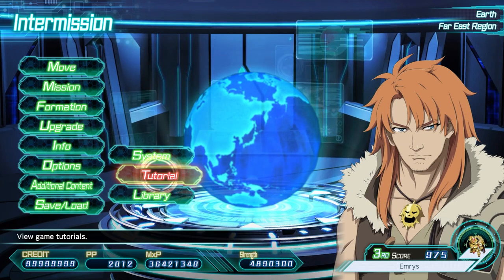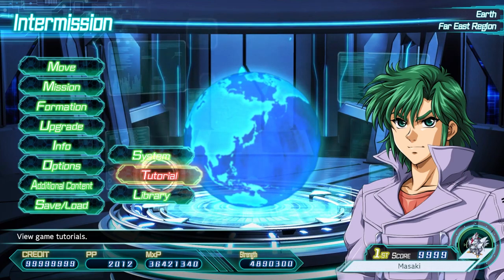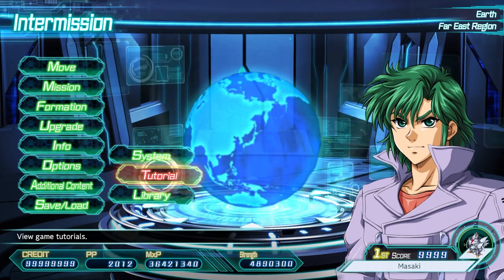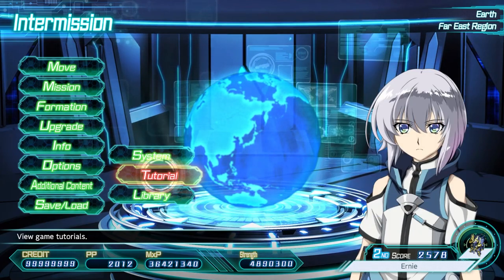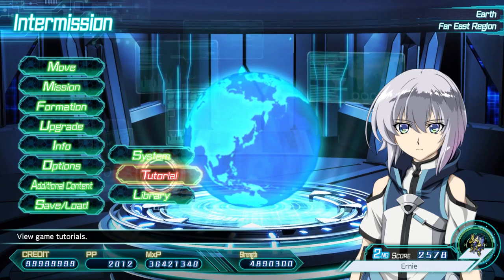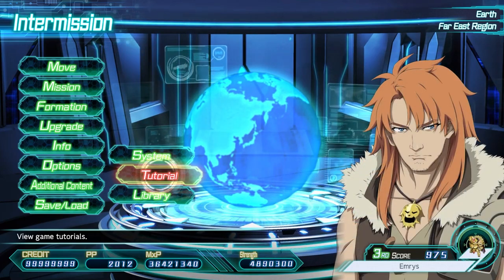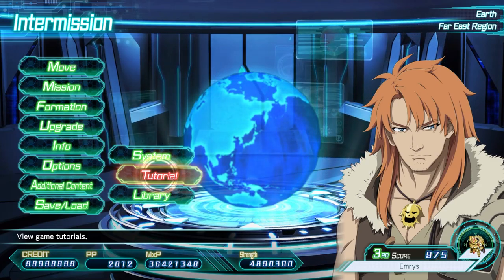Whatever you want to call them, each one has certain properties assigned to it, giving them added effects in addition to its damage. In this video, I'll be going over each property, some examples, and some other interesting information. I'll be using Super Robot Wars 30 as the basis for this one, but they will apply to V, X, T, and perhaps earlier games. Thank you for watching, and I hope you enjoy.